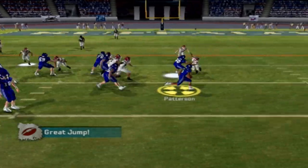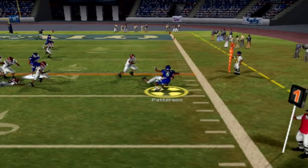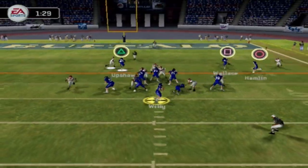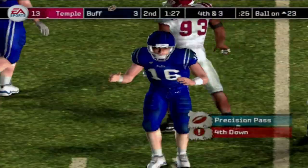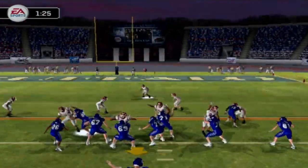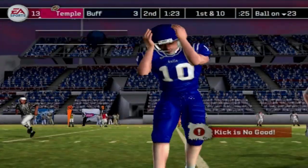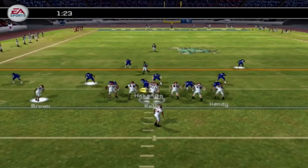Patterson carries on the next play, stiff-arms a defender, and gets tackled just short of the first down marker with a minute and a half to go. On third and three, Willie looks left side and completely overthrows Upshaw. I decide to kick a field goal and just take the points to make it a one-score game — but McGrarty misses it wide right. I did turn the field goal accuracy slider down to 40 percent, so that may have played a role, but it's still a bad miss.